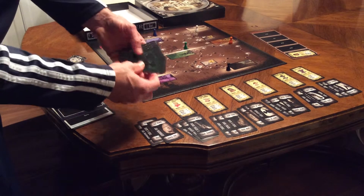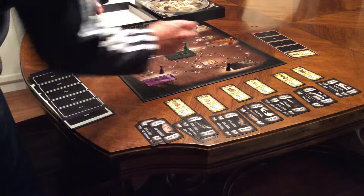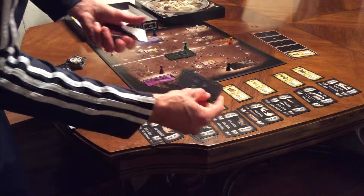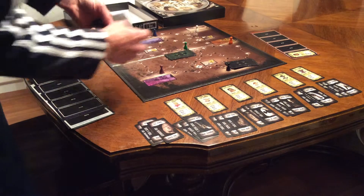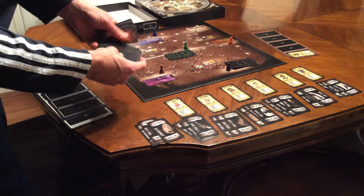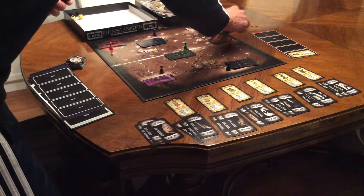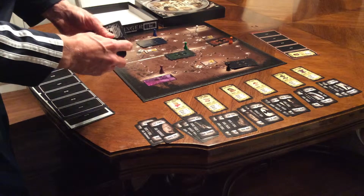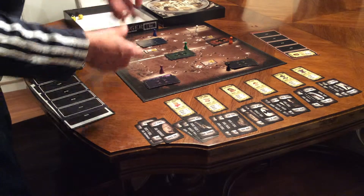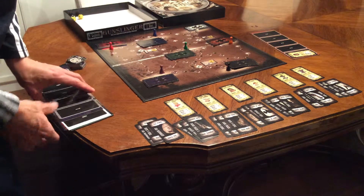The last thing you have to do for setup is put the unused gunfighters in their cities. Notice Laredo has all black backs. These are green backs. Red backs here in Carson City. Blue backs for Cheyenne. Little Rock is orange. Coming out of Amarillo is purple. And Lincoln, Nebraska is white.